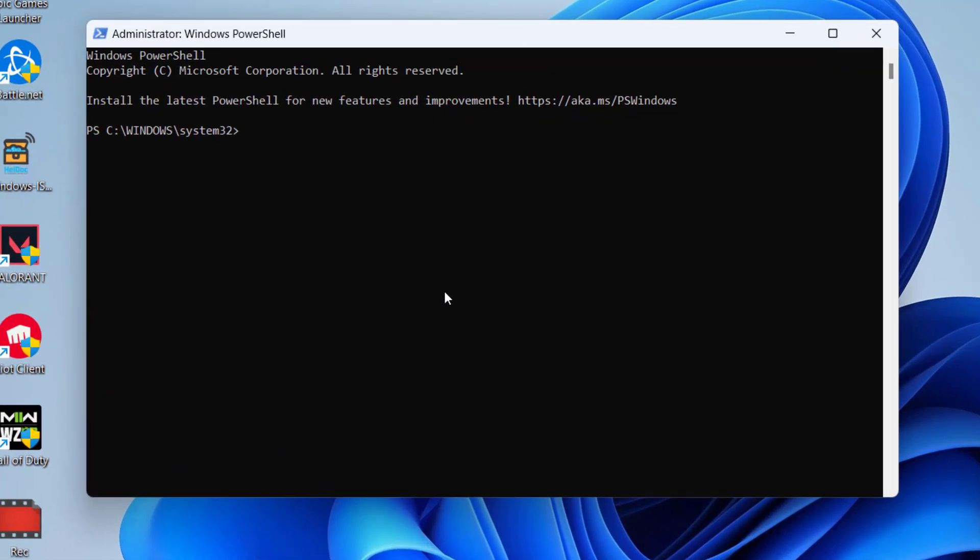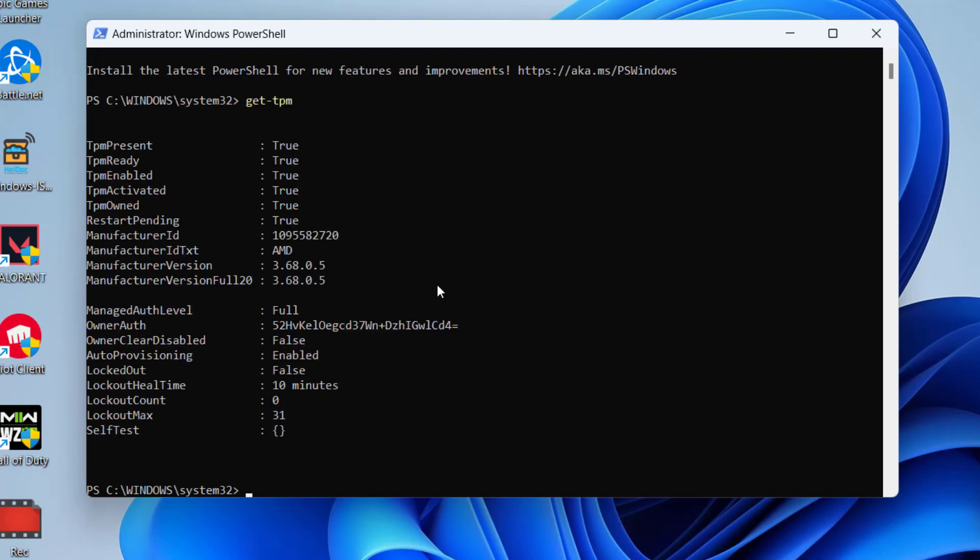Next, type the command: Get-Tpm and hit the Enter key. Here, make sure that TPM Present and all these features are set to True. If one of them is False, you will not be able to play Valorant because your TPM is not active. Next, type: Confirm-SecureBootUEFI and hit the Enter key.